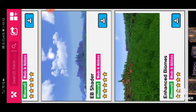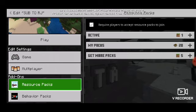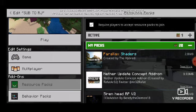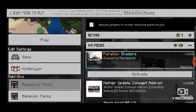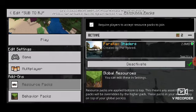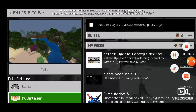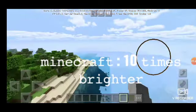Then you have to go into Minecraft and scroll down to the resource packs. You're going to activate the bright thing — there's a lot of them, like Parallax Shadows. If you don't want it too bright, choose Parallax Shadows. Activate it, and you can see it's active. Then press Apply.